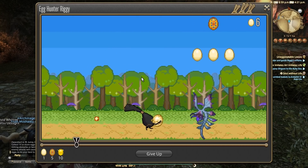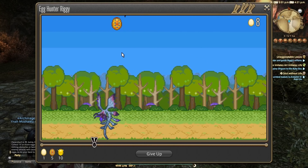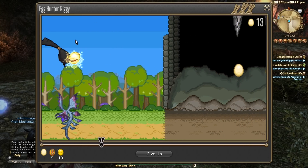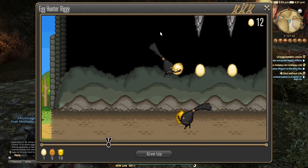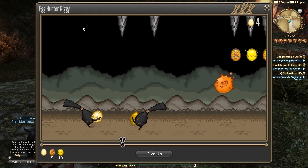You can use your keyboard and mouse or controller to jump, double jump and move left or right on this 2D side-scrolling platform game to collect eggs and avoid monsters, AoEs and various mechanics. Every hit you take reduces the number of eggs you have at the end.